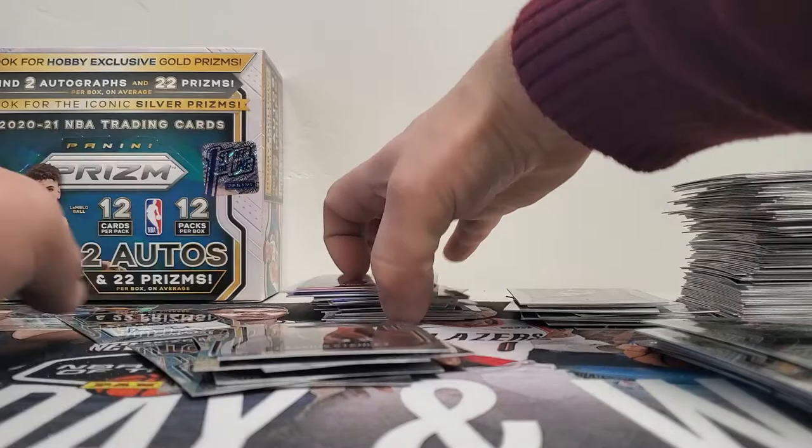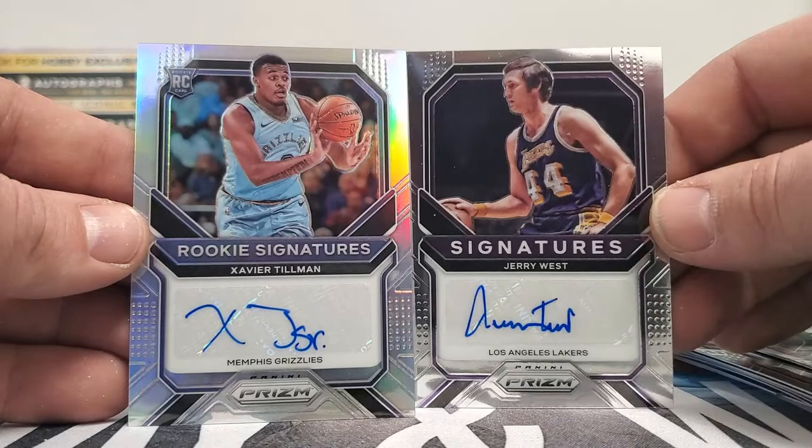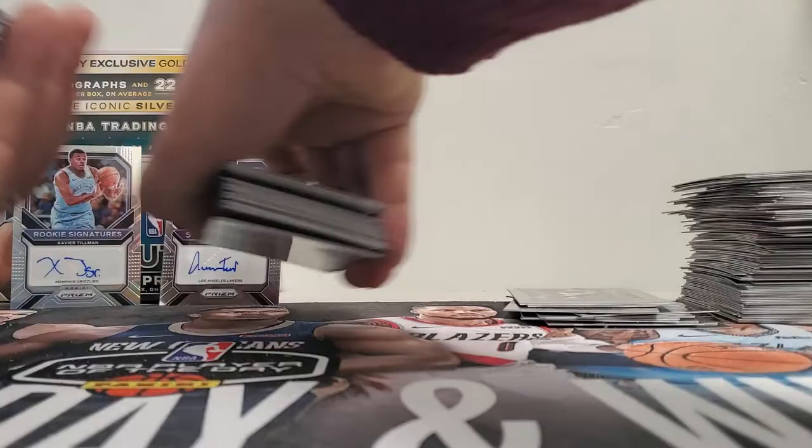Let's look at our prisms again — recap of the two autos. I don't think they're that great. Jerry West — I mean he's a great hall of famer, fantastic player, the NBA logo for heck's sakes. Xavier Tillman — I don't know too much about Tillman. So you saw our rookies, I did a recap of those. Prisms are always slick — I'm going to flip these over to figure out what numbered ones we got.